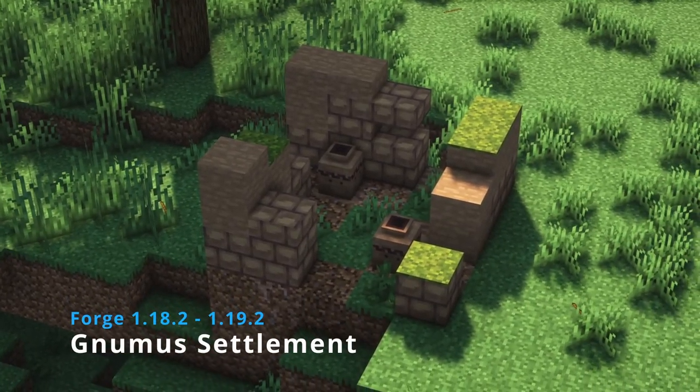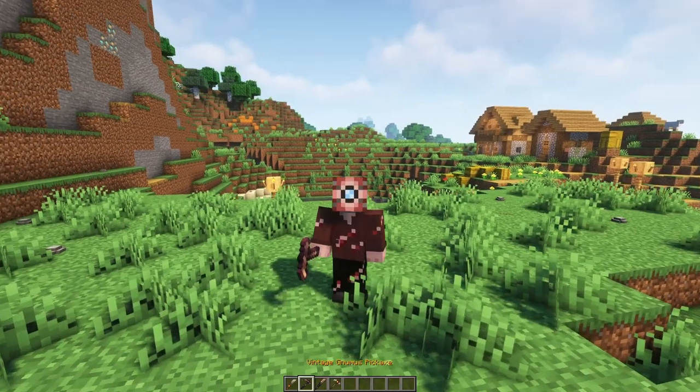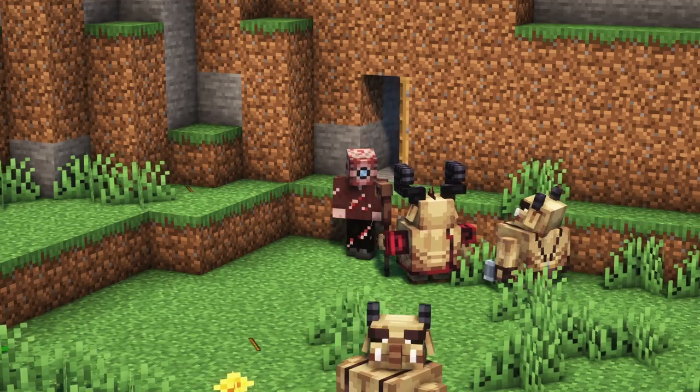Numus Settlements adds some structures and a race of interesting mobs that inhabit them. There are pouches, tools, and blocks you can collect from these creatures. And just like the barbarians, they aren't friendly.